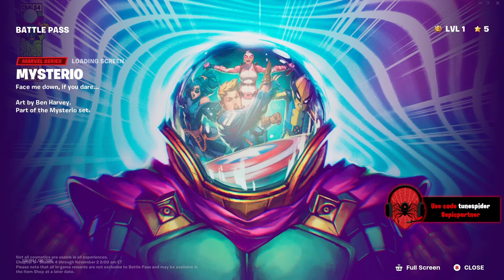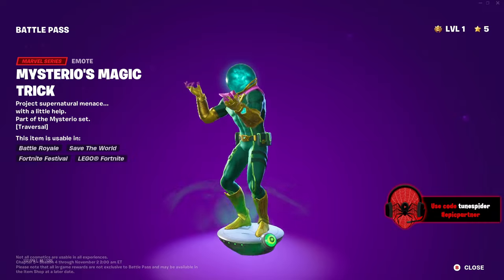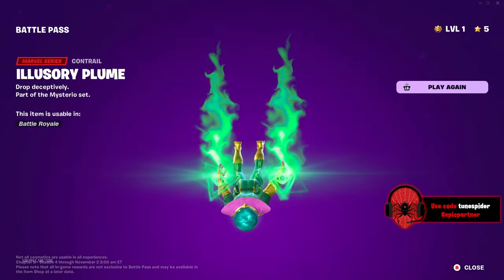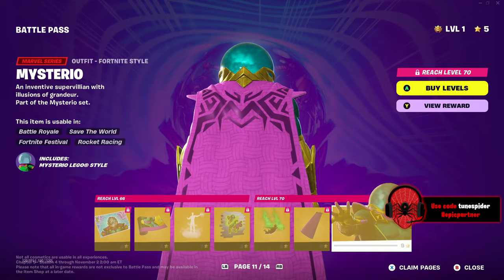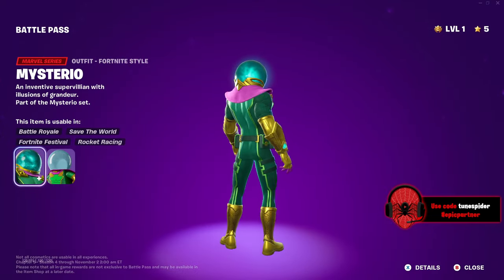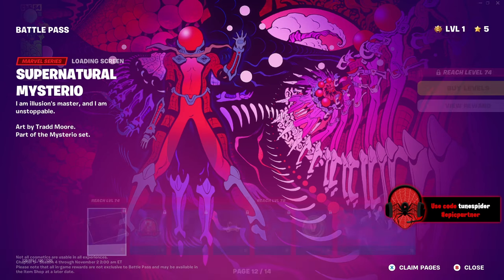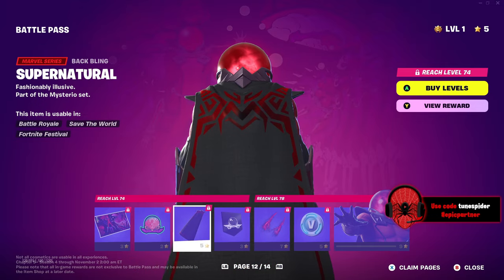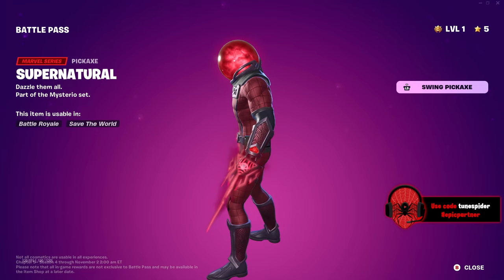Mysterio — I've been waiting for this one! That is such a sick loading screen with the illusion fog moving in the middle. Mysterio's Magic Trick spray is cool. The cape back bling is sick, of course. This skin looks so good — they did such a good job. Then we have the Supernatural Mysterio style with a red and black colorway — the pickaxes have the illusion eye too, I love it.